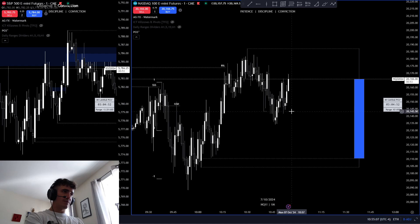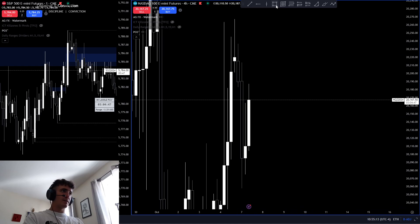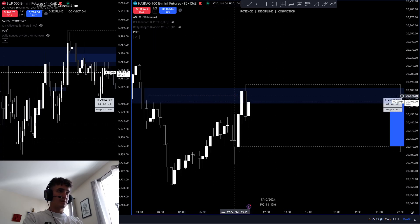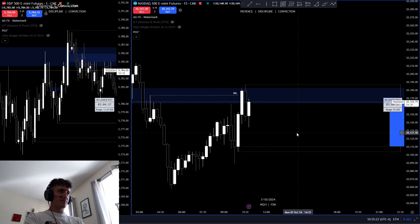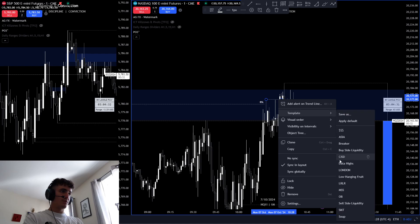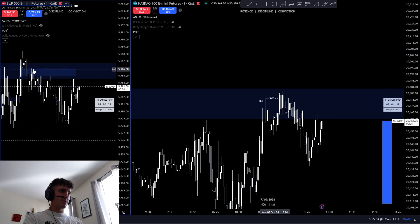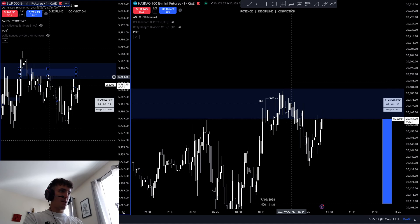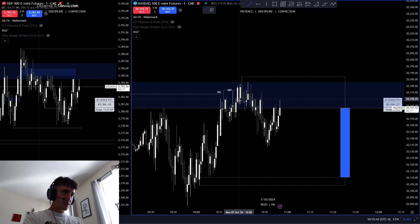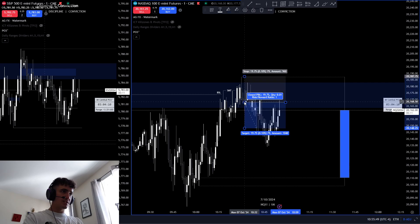The final trade was a final stab at the shorts after we finally came back to the four-hour imbalance. So now we're finally at the four-hour imbalance — internal liquidity taken. I'm like, okay this is very clean. I want to see internal taking — we get a nice clean take of internal. ES is not buying up at all, ES really wants to sell. Once we get a change in the state of delivery, I enter around here, which is a very good entry — I was very happy with this entry.